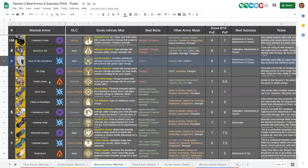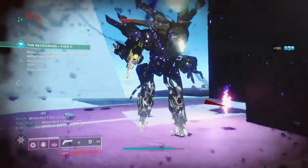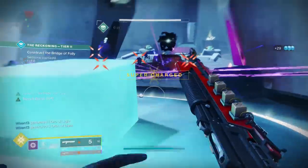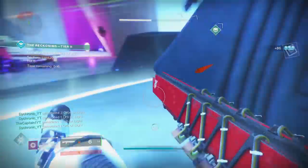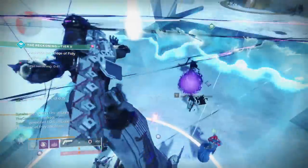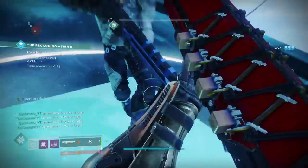Moving on to number 6, dropping from its previous top 5 spot, we have the Skull of Dire Ahamkara. This exotic used to be around number 3 for me — it was a lot more fun until they nerfed all the super-generating exotics, so 5 kills with your Nova Bomb no longer gives you your full Nova Bomb back. A lot of people dropped it, and it became a lot less useful. However, people are still grossly underestimating these super-generating exotics — if you can use your super and get half of it back, you use your super twice as often. As you get into Master and Grandmaster Nightfalls and raids, getting your super more often is extremely important. Nova Bomb is very damaging and will keep killing enemies pretty much all the way to endgame. Doomfang and Raiden Flux are better options for ad-slaying supers, but Skull is definitely still in the lineup.